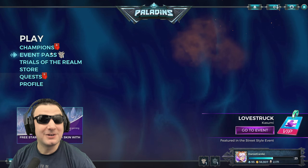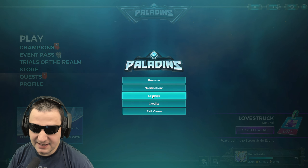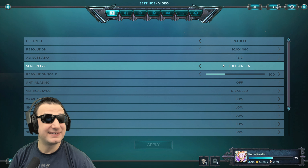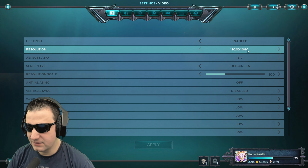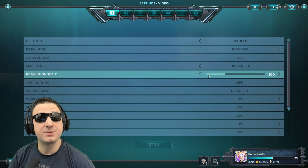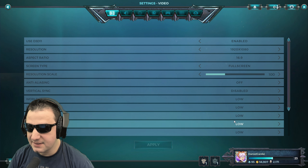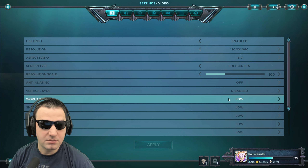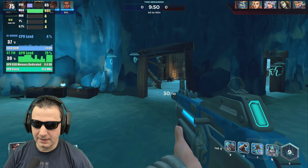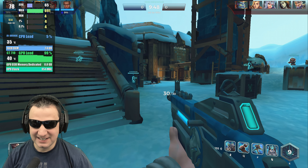Let's try Paladins. I think this game can actually do us justice with the GT710. I kept it at 1080p and 100% render scale, but if there are FPS issues I'll drag down the render scale. Everything is on low. Let's jump in — look at this: 90 FPS!